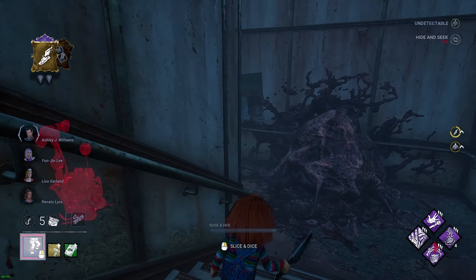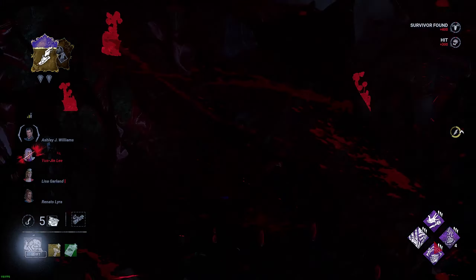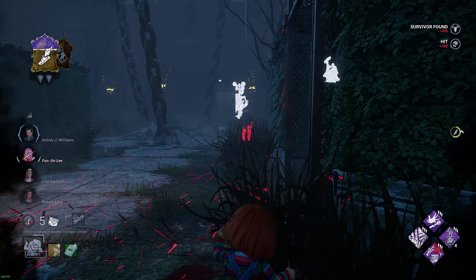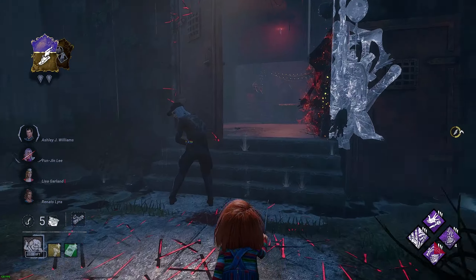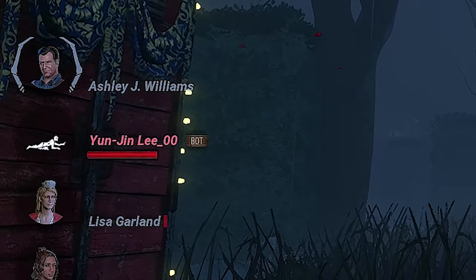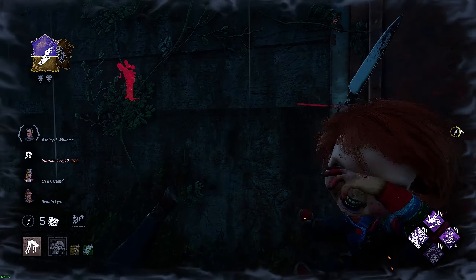Midwich Elementary School — the Silent Hill map, with Chucky and this nasty goddamn build. It's so nasty. We take their items, we get auras, we have a bit of slowdown, and Chucky is really nasty right now with his cooldown. So we're going to have a goddamn good time — Chucky time.